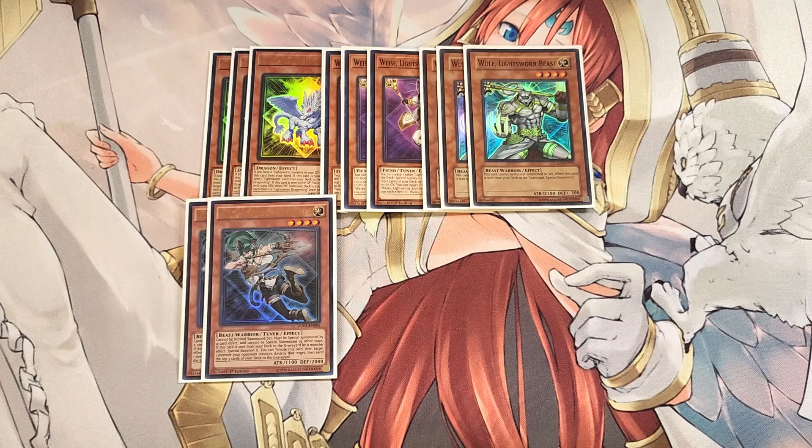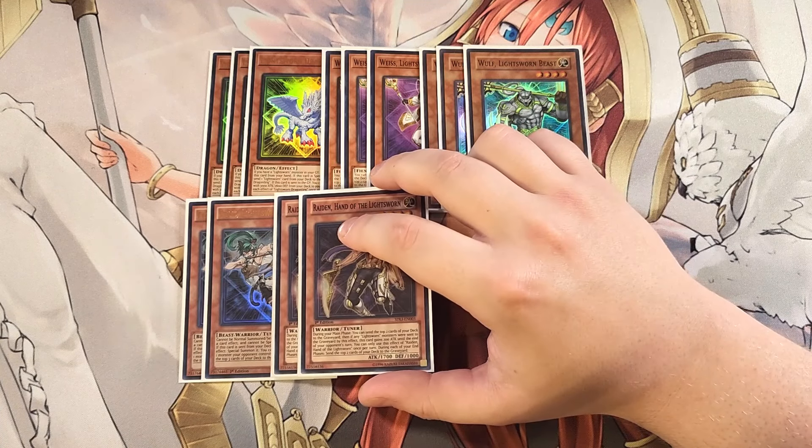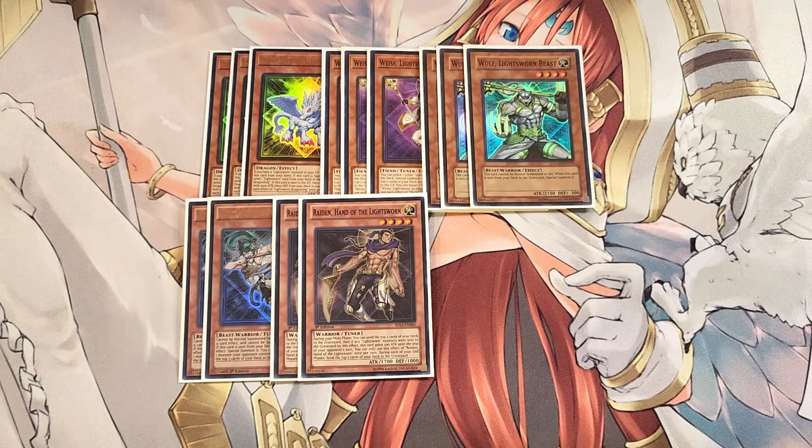We play two copies of Raiden, Hand of the Lightswarm. Raiden is really good as a two-of; we can search it with Charge of the Light Brigade, which is why I just play two. During your main phase, you can send the top two cards from your deck to the graveyard, and if any Lightswarm monsters were sent, this card gains 200 ATK, going to 1,900 ATK. During the end phase, you also send the top two cards of your deck to the graveyard. Plus, this card is a tuner, which helps us go into synchro plays.